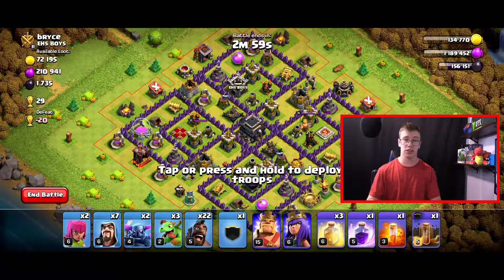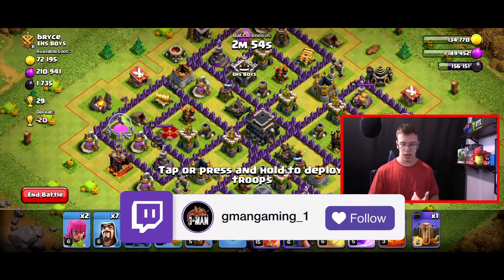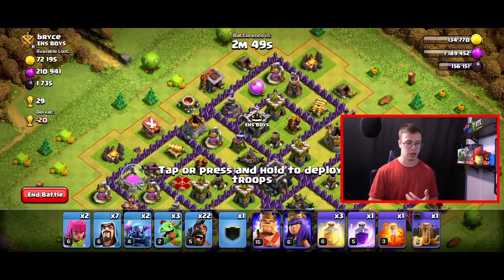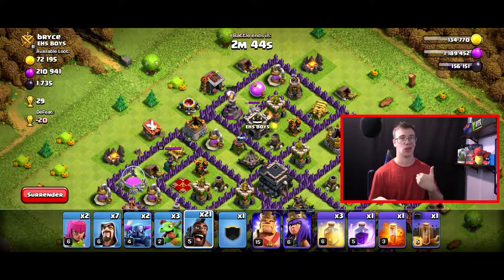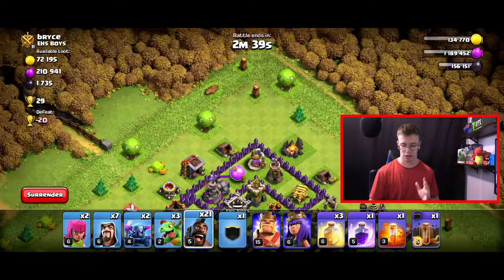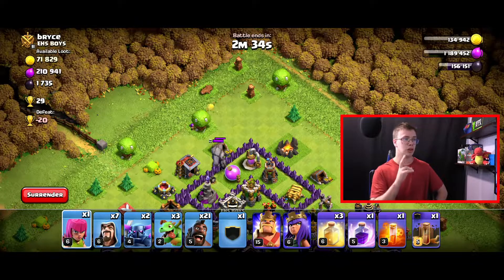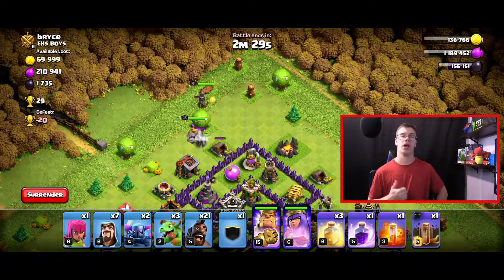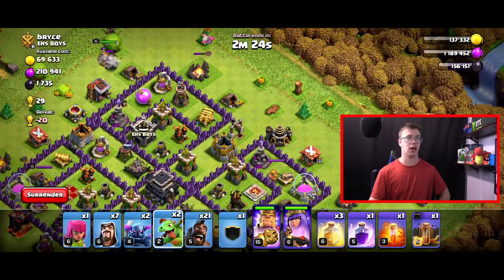I bought a CC of headhunters so if we have to deal with heroes inside the base we can take them out more easily. We can also get rid of the CC with our hog riders and baby dragons. I'll drop in one hog rider to target that wizard tower, which will lure the CC — it's a golem. I want to lure it out, then drop my king and queen on it to create a funnel, and drop a baby dragon from the left side to clean down there.